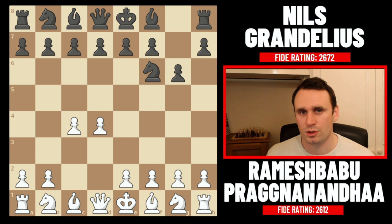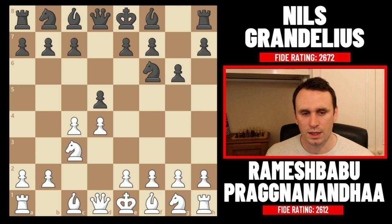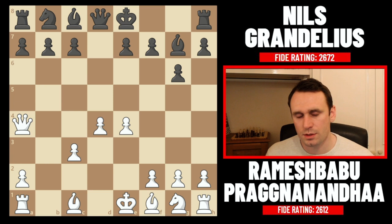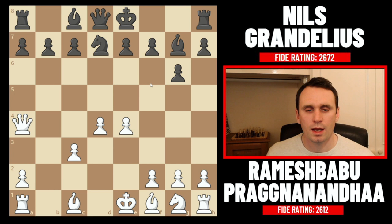We went into the Grünfeld opening after pawn to d5, takes in the centre, the knight recaptured, pawn to e4, the knight took on c3, captures, bishop to g7, and now queen to a4 check. This is a bit of a sideline but it does have some venom to it. Black blocks with the knight here, which is the best and most common way to play, and this knight often finds a home on b6 or c5 in later variations.